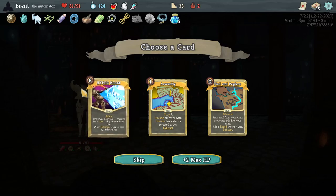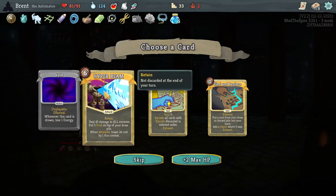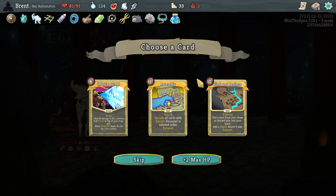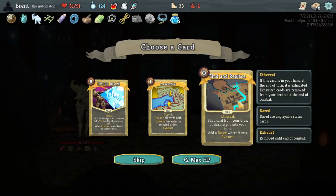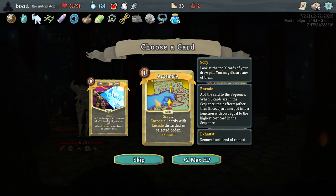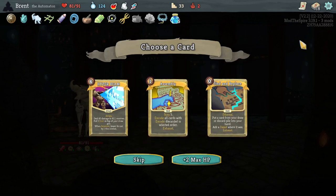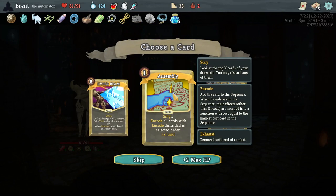Energy Drink — not too bad. Hyperbeam: 45 damage all enemies, put five Voids on the top of your draw pile, when retained lowers cost by one. Overall not too bad of a card, I don't think it's for the deck though. Encode all cards with encode discard in the selected order — somebody's pretty good, helps us set up some stuff. Or just compile into your hand, helps us find cards a little bit easier. Helps us plan out when we want the Null Counter and stuff.